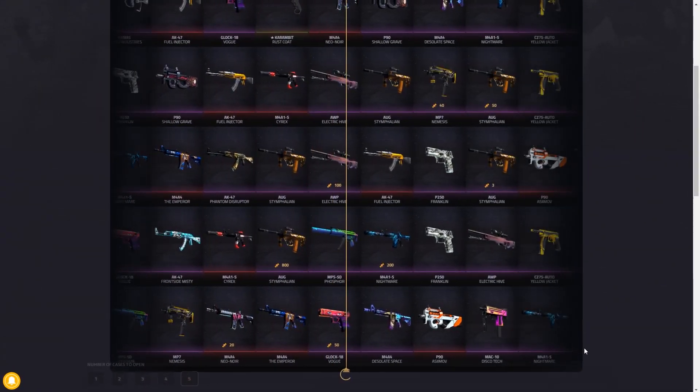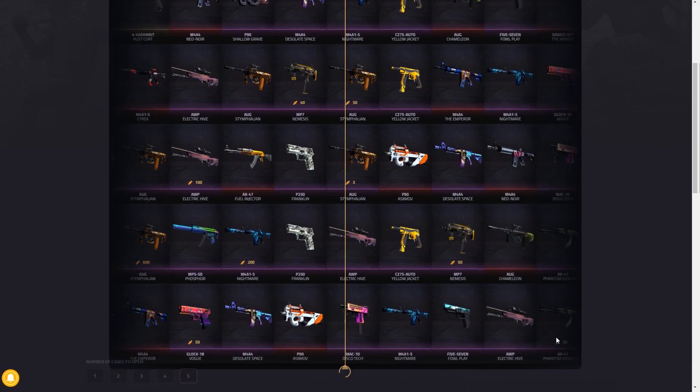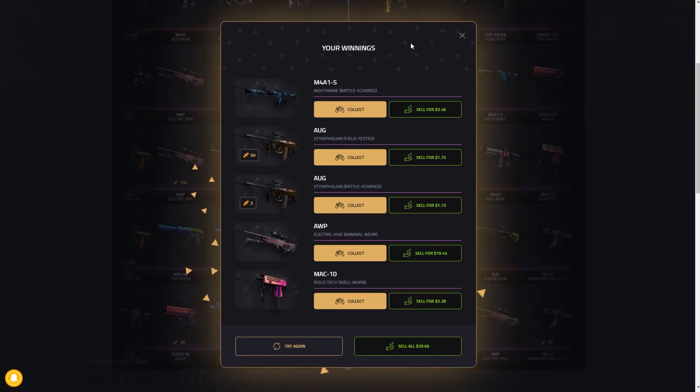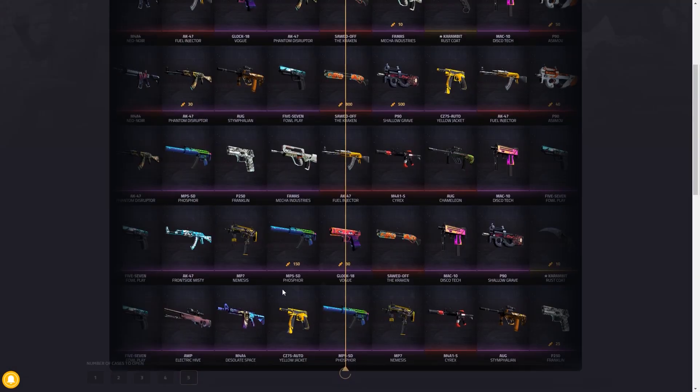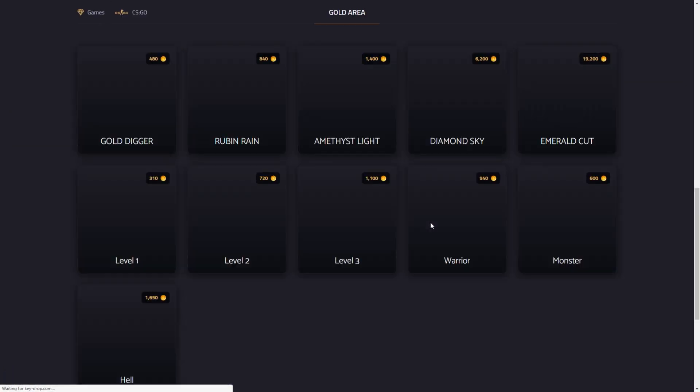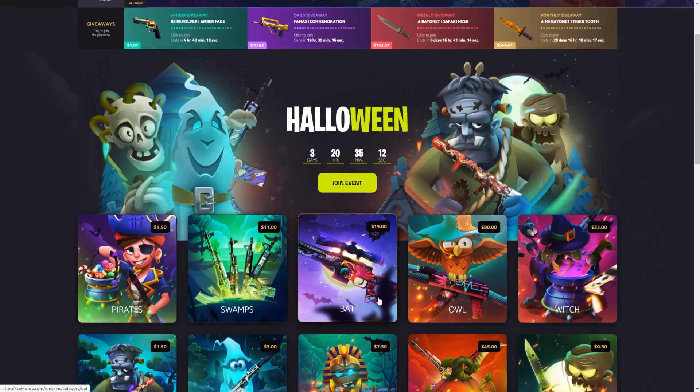Okay, come on Kdrop. First few cases, let's not worry about the cheap ones — we actually want good skins from the better ones. $29, so I think this is actually in profit. Yep, definitely in profit — $7 up, amazing! Let's move on to the next case.